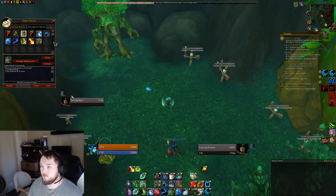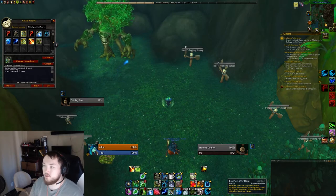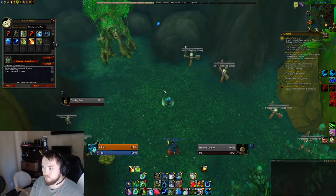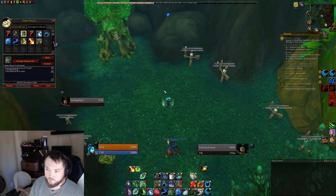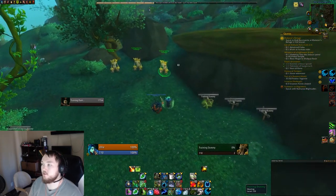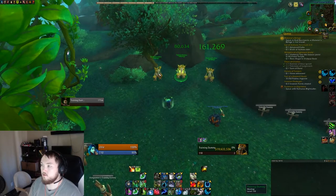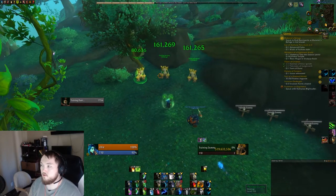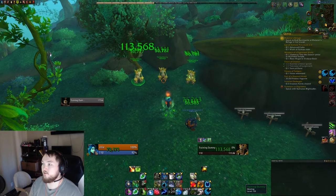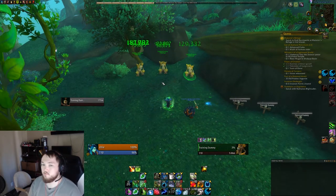Another macro I use on the Druid is Berserking macroed with Essence of G'Hanir. Since that already increases how fast my HoTs tick, I want to macro Berserking with it so they tick even faster. If I throw some HoTs out and then hit this, they're healing so fast — there's so much healing going out. That's what that's useful for. And I have Ursol's Vortex as an at-cursor macro too, so I can drop it on enemies and if they try to run out it pulls them back in.